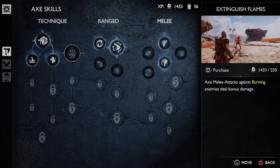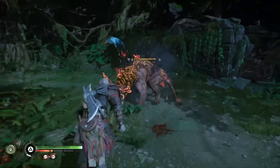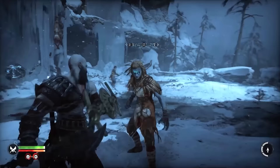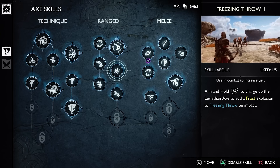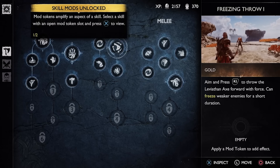New perks include the Extinguished Flame, which provides bonus melee damage when used against enemies that were previously set on fire by the Blades of Chaos — a nice way to encourage switching between the two weapons for new playstyles. There's a similar one for the Blades called Vaporize Frost, that gives you bonus melee damage when you've previously frozen a target with the axe. Skill Labors is another important aspect: if you use a skill enough times, you'll get a pop-up during fights, and will eventually unlock a mod token slot for that ability.